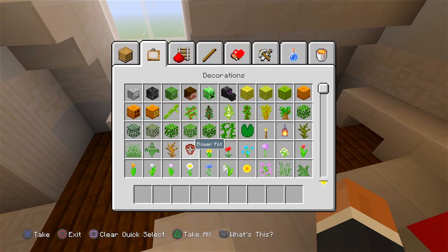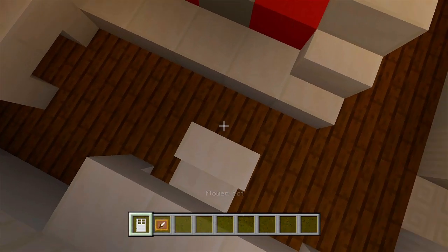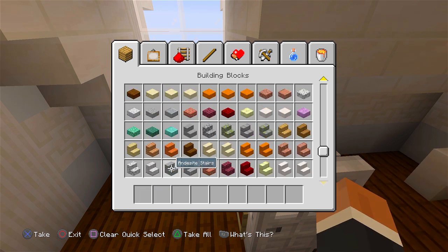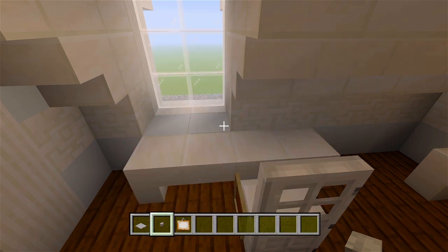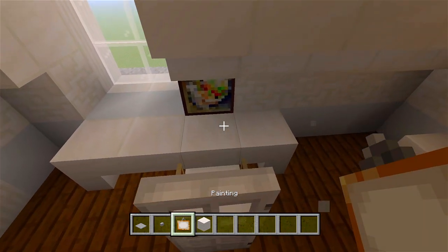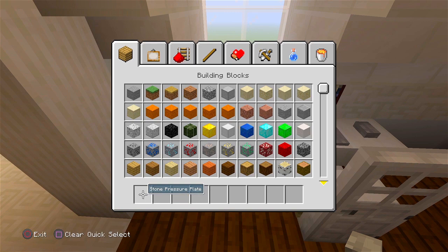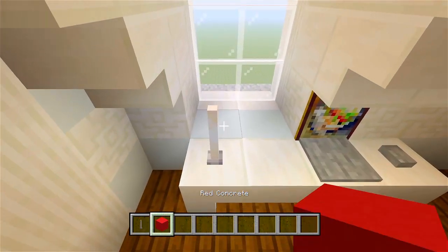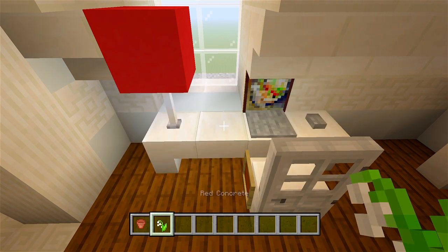Let's head back to this desk. We'll grab an iron door and the item frame — put the door right there, item frames on each side. Then a stone pressure plate, stone button, and then we just need a painting. We could place a block right there, then stone pressure plate and the button — a little laptop there. And then right here on the corner we'll have an end rod and then a red concrete block, so there's a little lamp going on. And then a flower pot with the lily of the valley.